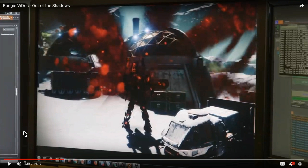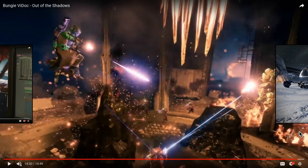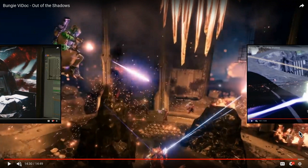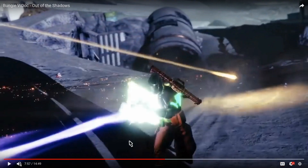Here we can see Dominus Ghaul, and it looks like it's on a crystal map from Destiny 1 called First Light. Looking at images side by side, it's not exactly the same but it looks pretty similar and it probably is the same area. It makes sense they'd bring back the First Light crucible map or at least the area on the moon — they did say the area is going to be twice as big with easter eggs.